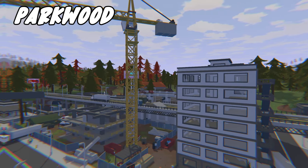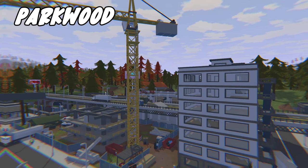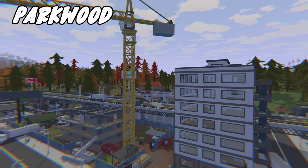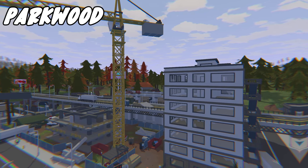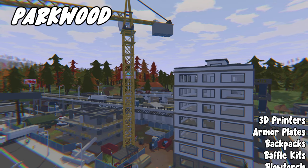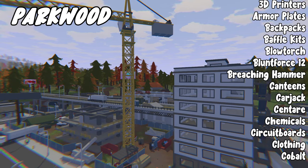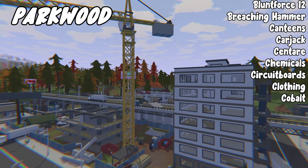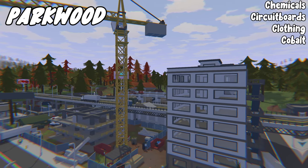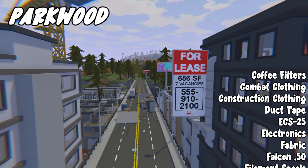Next we have Parkwood, which is the main city. From here there are a lot of different rooms that you can open — one of them you can get a lot of money, and the others you can get police and military items. For loot you can get: 3D printers, armor plates, backpacks, baffle kits, blowtorch, blunt force 12, breaching hammer, canteens, carjack, centauri, chemicals, circuit boards, clothing, co-built, coffee filters, combat clothing, construction clothing, duct tape, ECS-25.